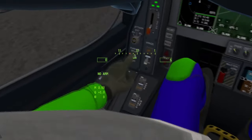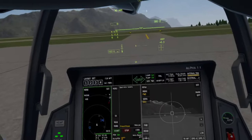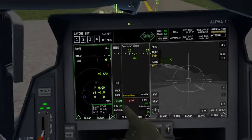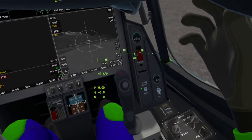Same controls as usual — if you want to take off, parking brake sends us forward a little bit. I'm not going to need all of this now. The cool thing about this aircraft is it can actually take off vertically, hence the name of the game VTOL VR. I'll demonstrate what that's like.